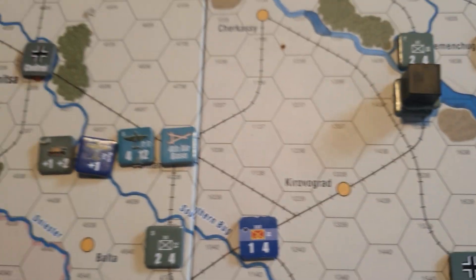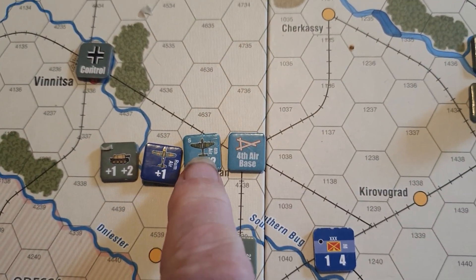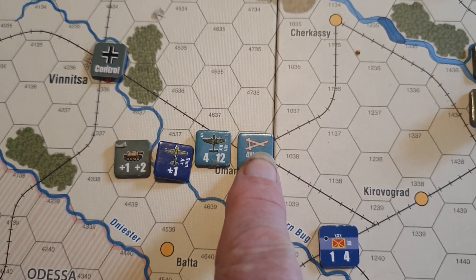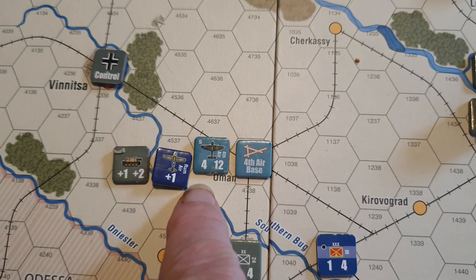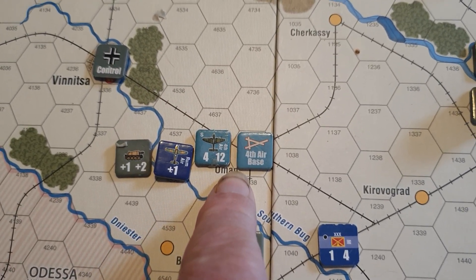Other units of interest are German air bases — that's where flotillas or air fleets actually go to operate from. They have a bombardment factor of 4 and a range of 12.